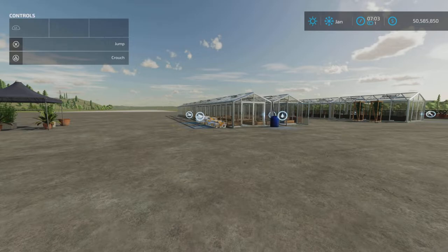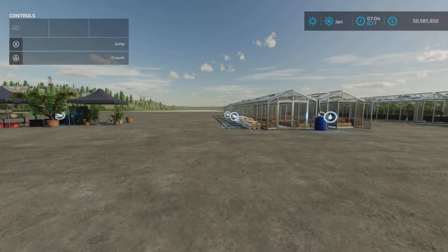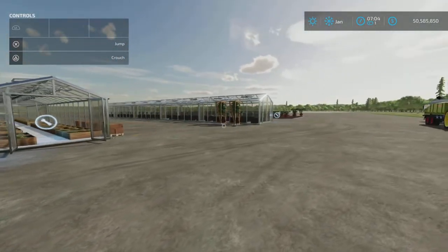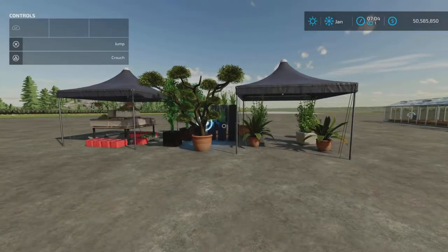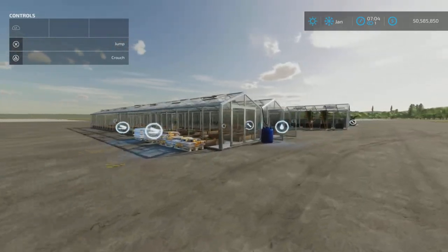Loony Farm Guy here with a new mod test for Farming Simulator 22. Before us is the Greenhouse and Nursery by Gwendo — 22.58 megabytes to download. It is a pack of four placeables: three greenhouses and a sell point for the products produced in these particular greenhouses.